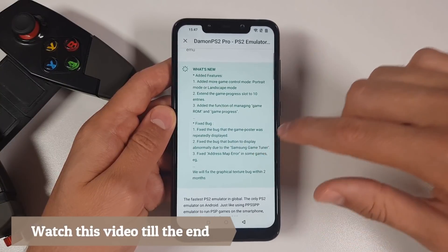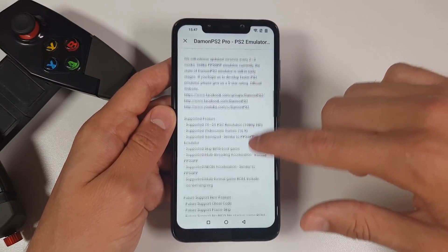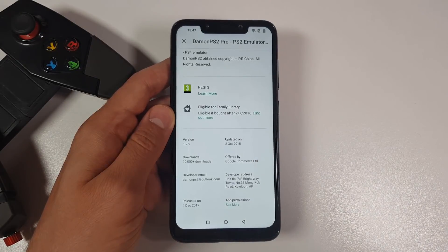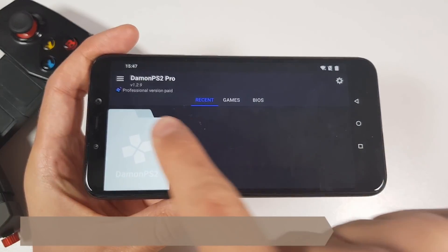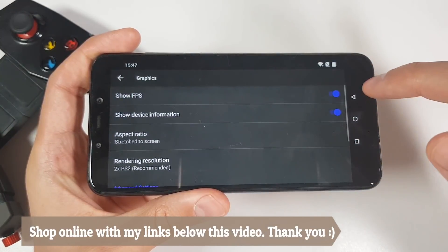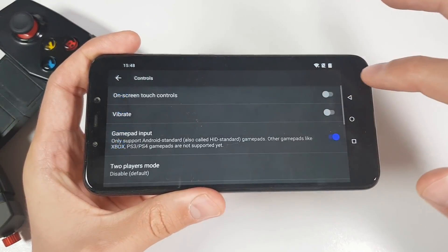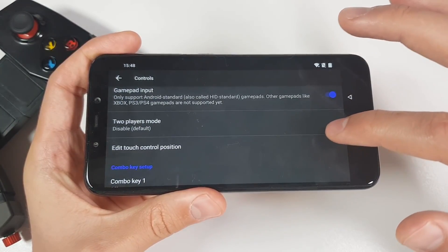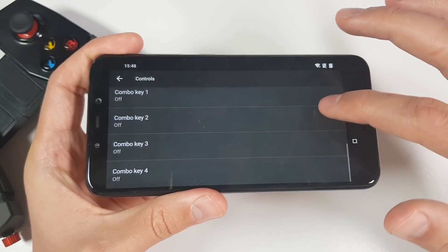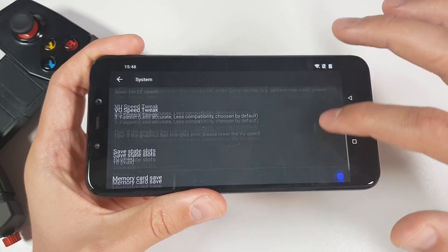Added features include more game control modes — portrait mode and landscape mode. They've also extended the game progress save slots to 10 entries, which is great for hardcore gamers. There's also added function for managing game ROM and game progress. Fixed bugs include: the game poster being repeatedly displayed, button display abnormality due to Samsung Game Tuner, and address map errors in some games.